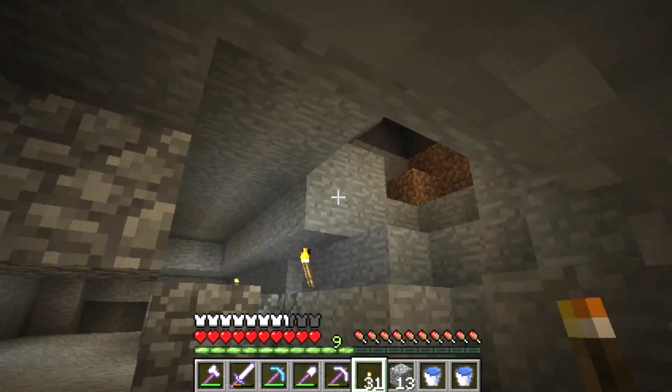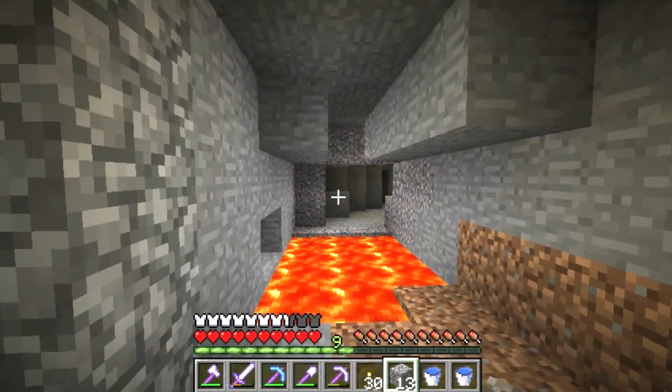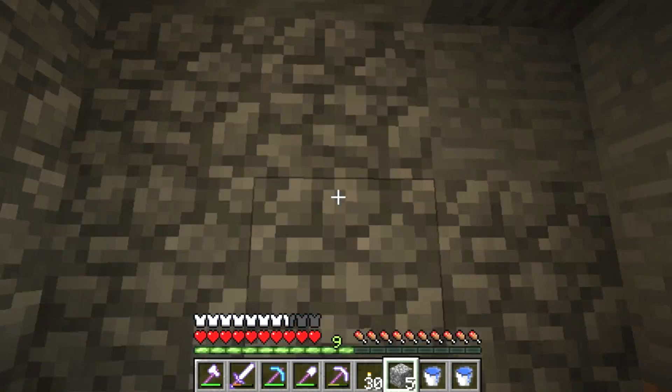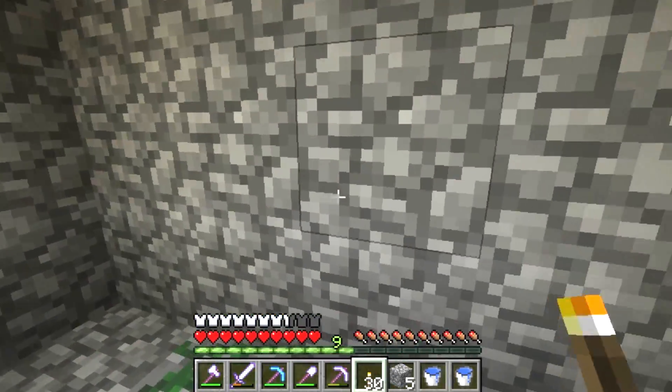So now what I'm going to do is light this up, because I don't want bad guys spawning behind me. I'm going to block this lava because it's producing light, and apparently that reduces the amount of zombies that will spawn. I don't know if that's true. So now I'm going to get 17 away, but I'm just going to go this way.